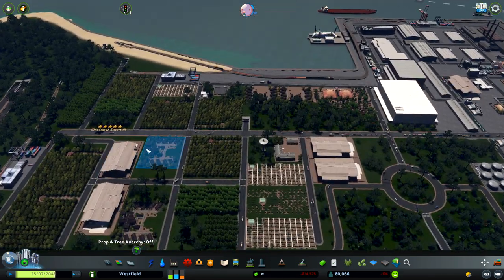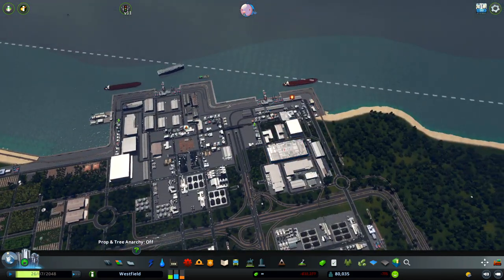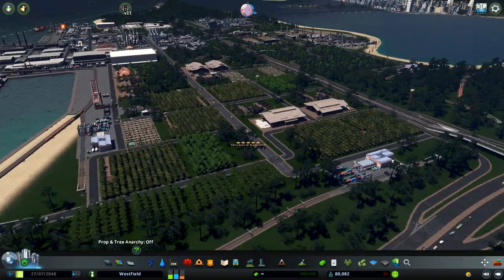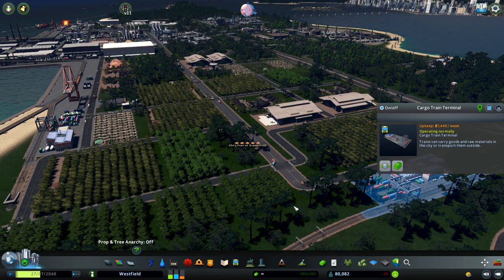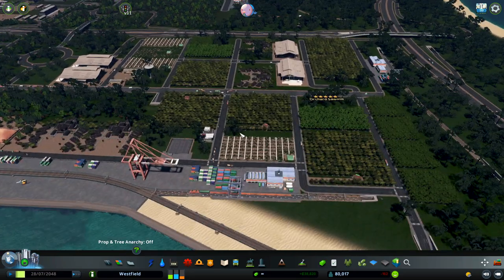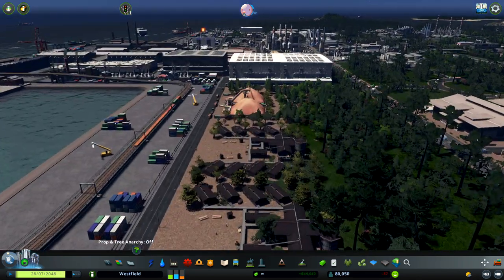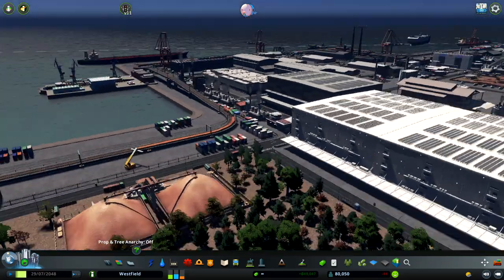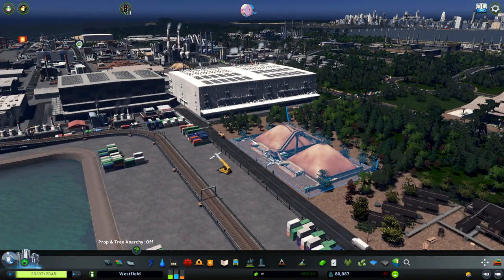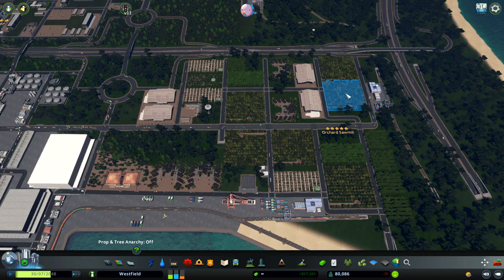Now let's go to our forestry. Here we are producing wood for our industry, because this is the area where we produce all things in the factories. We have two cargo terminals with the train — I want the material to be exported very efficiently. It's densely packed, very, very densely packed. After the forestry industry is finished, it's moving to the industrial part. I want it to have a realistic feel — there's a lot of factories and a lot of warehousing going on here. This whole section here is the forestry industry.